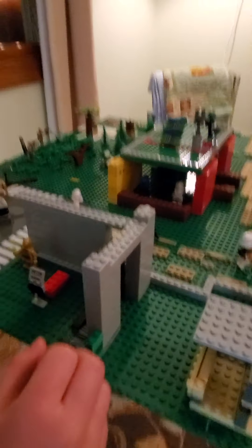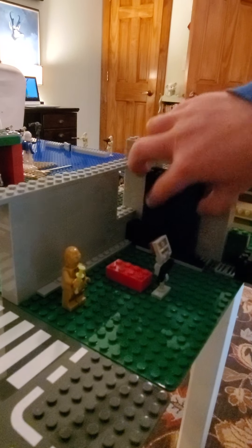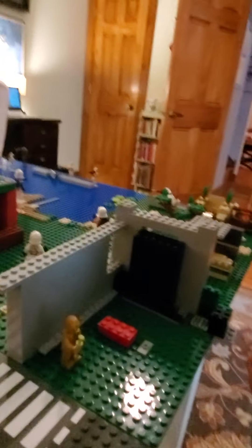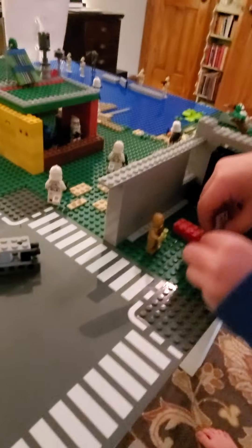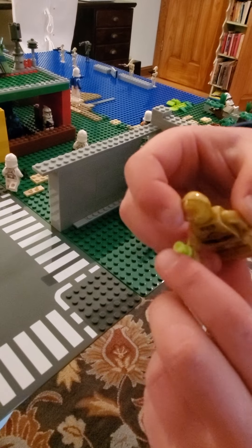Then we got the medical bay over here. A sliding door that slides like this — you can see on the inside, it slides open and shut. We only got one medical bed with a little light. And we got the medical droid right here with its little syringe.